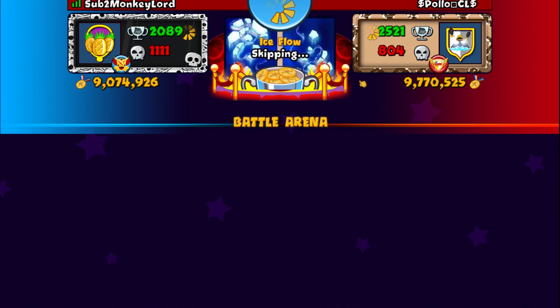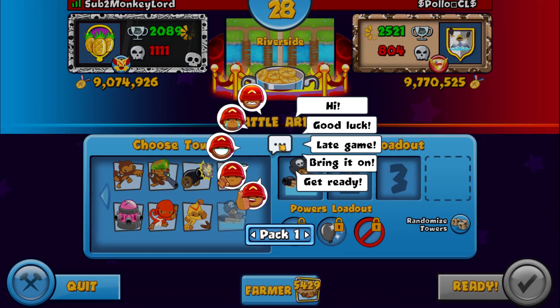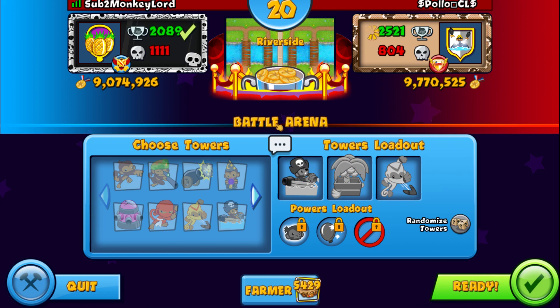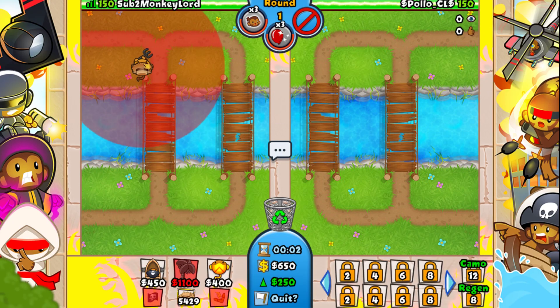But it skipped. Let's see what we get — River Side. Oh my god, that's even worse, man. I'm going to get my Boomerangs, and I think that's a pretty decent loadout. So we definitely need some decent micro to defend, but other than that we should be good.